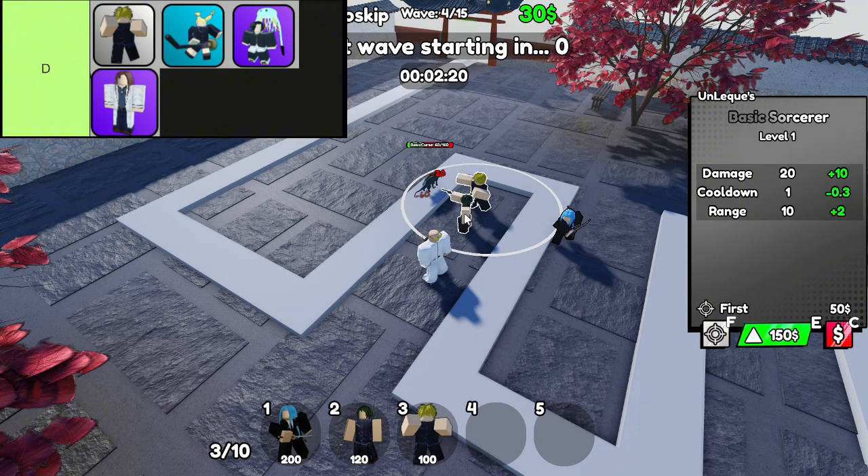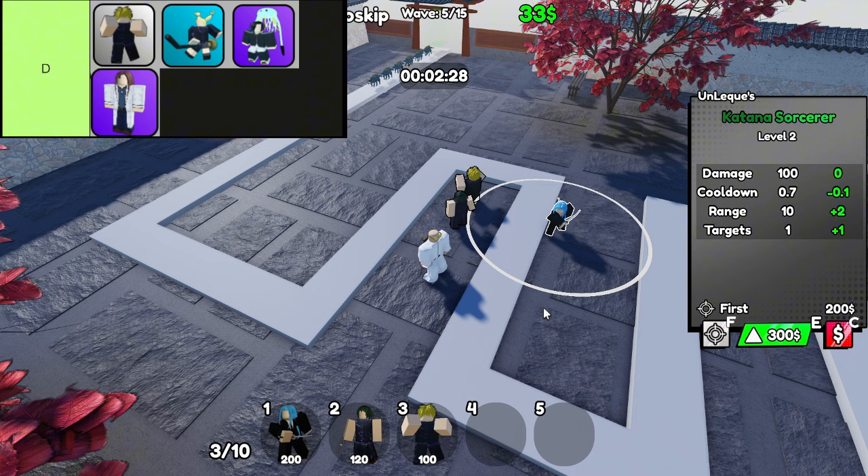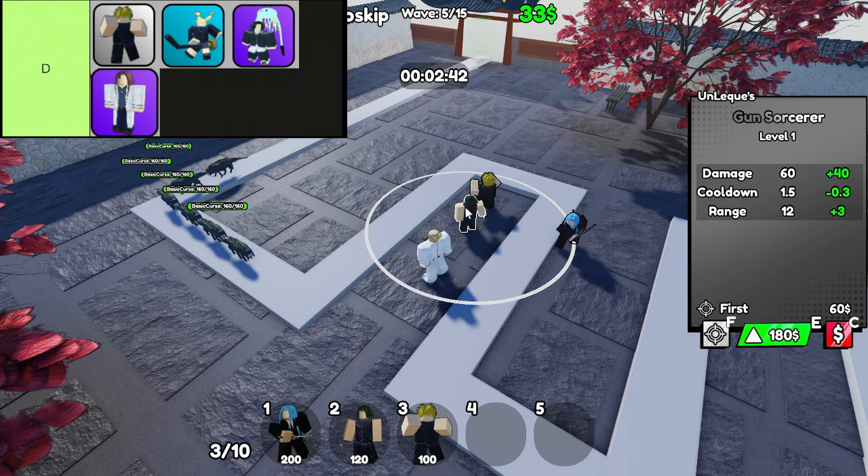Now let's talk about the Medusa Sorcerer. This one is straight-up misleading. Medusa sounds powerful, but in Sorcerer Tower Defense, this sorcerer is just slow, expensive, and honestly, kind of a waste. It has terrible range and lacks the impact you'd expect for its cost. So unless you like the idea of watching an overpriced statue with minimal effect on the battlefield, you're better off saving your gold for a unit that actually does something.